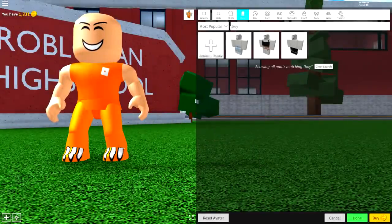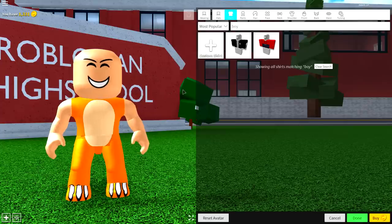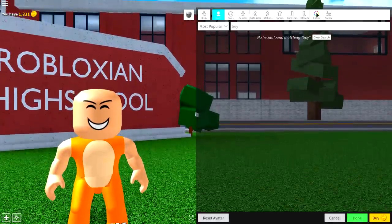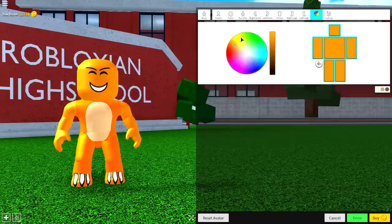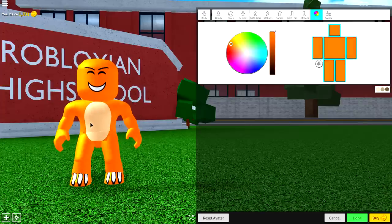Once you've done it, press Wear, then come to the Shirt Selection and remove your shirt. Next, come to the Body Selection, click Colors, and then click this Orange Color, and then come to the Palette. You're going to want to color match these colors to your shirt color — it's quite easy to do, but it might take a bit of time, just like that. And now, as you can see, my arms and head match my body.